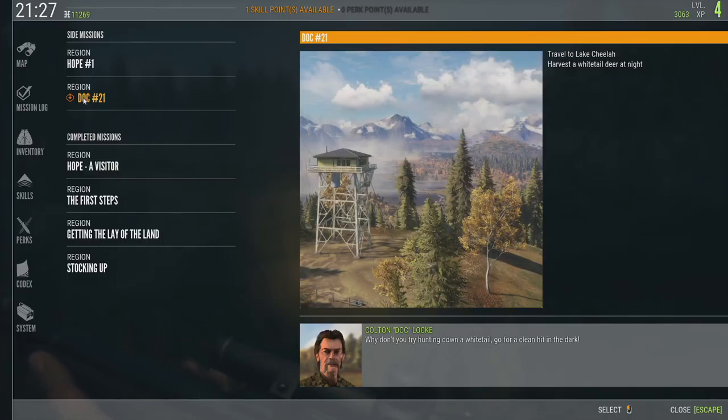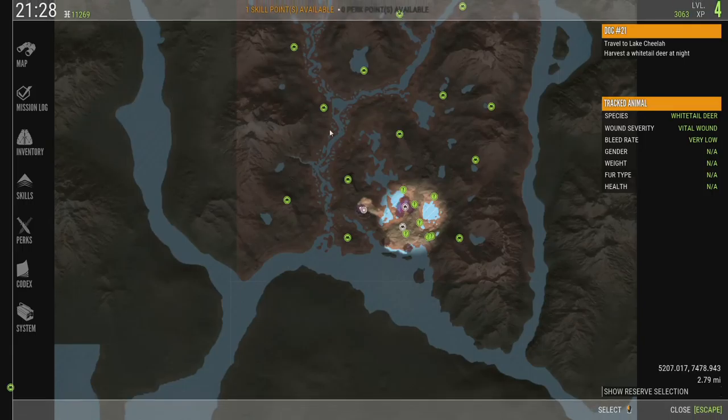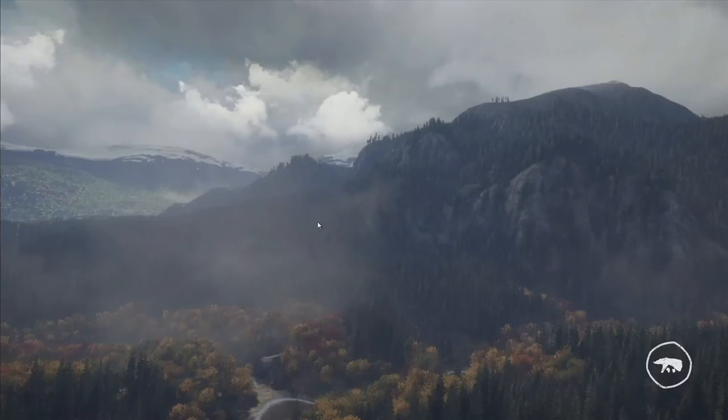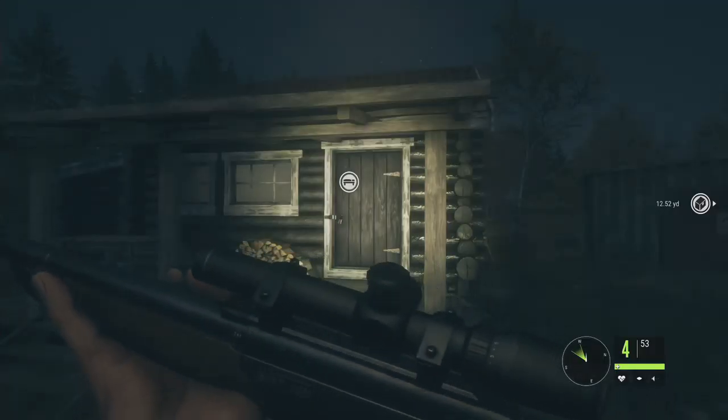Harvest a whitetail deer at night — I did, but it says I have to travel to Lake Chila and harvest it there. Fine, let's fast travel. Doesn't cost me anything — I've got 11,269 bucks. Fast travel — still got the same amount of money, good deal.